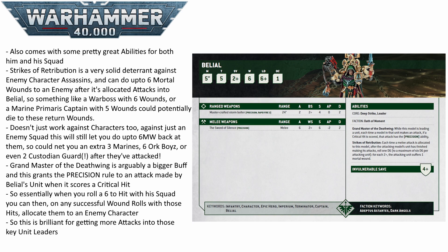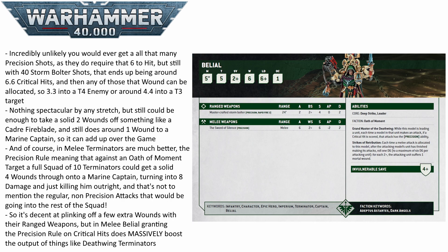You do need to roll a 6 for the critical hit to gain Precision, and Precision only works on successful wound rolls — so it won't always be that many. But on average, with 40 Storm Bolter shots against something like a Toughness 3 Cadre Fireblade, you'll get around 6.6 critical hits, and then wounding on 3s gives around 4.4 wounds to allocate. With their 4+ save, that's just over 2 wounds through — and they only have 3 wounds — so you could quite easily kill minor leaders and neuter squad effectiveness.